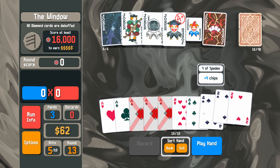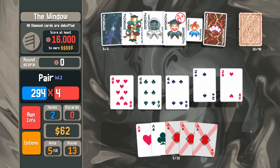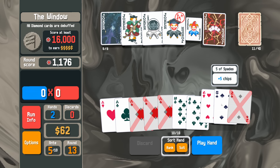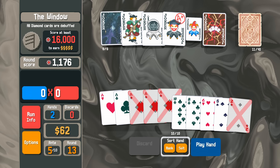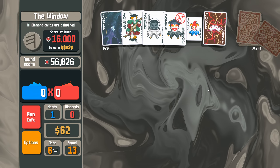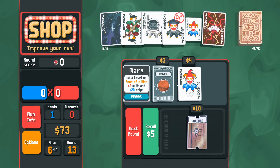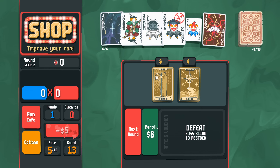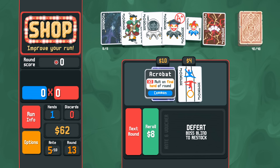I'm going to play pair of deuces — 270 chips — then play five of a kind, which contains four of a kind. Still just fine. We could go down an ante; that's fine. Upgrade four of a kind, double my money. Acrobat — trigger each card in the final hand played twice. Let's ditch Troubadour and take Acrobat.